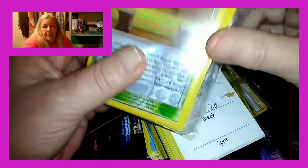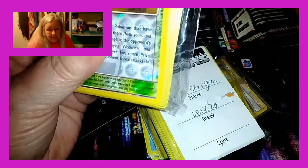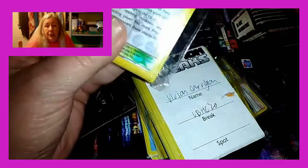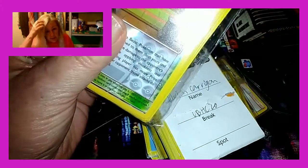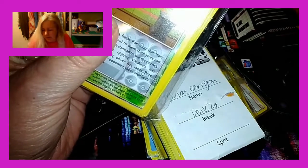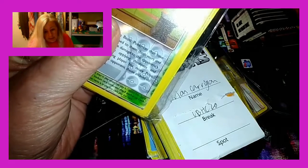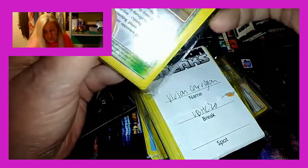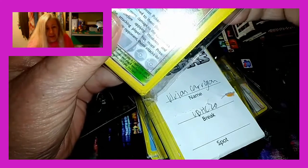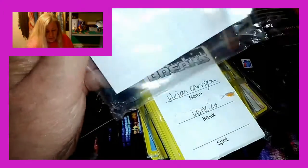I always get trainers, guys. I don't understand why, but I'm always getting trainers when I do the breaks - either trainers or colorless. That's what happens when it's random. Some of them you can pick the type that you want. Others will let you trade spots, which is really cool. In fact, they'll all let you trade spots. If you get a spot you don't like, you can say, hey, anybody want to trade me? Like for maybe lightning, water, or fire. Although honestly, if I got fire I would not be trading it off.